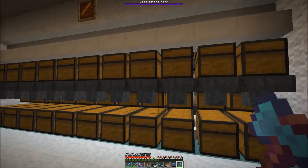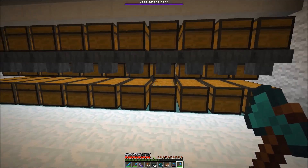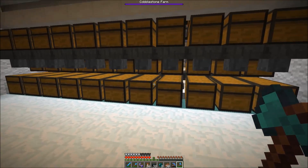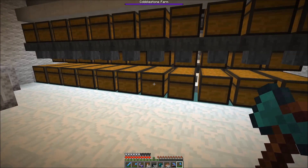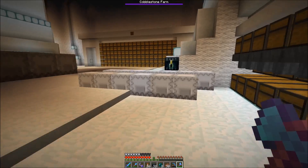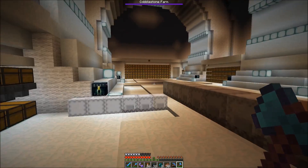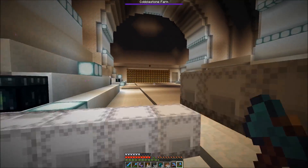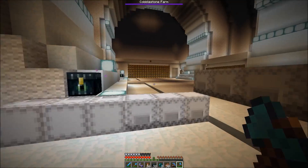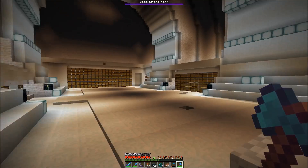So the plan is to remove all blaze rods here and go back to charcoal. This was first running on charcoal, then our tree farm broke so we switched to blaze rods, and now our blaze farm is broken so we're switching back to charcoal. We're also going to completely switch it up with shulker box systems, since we have too many chests here.